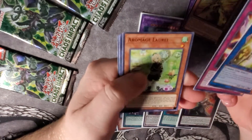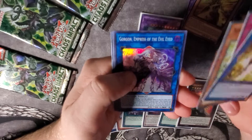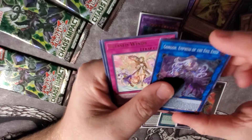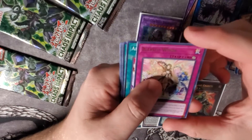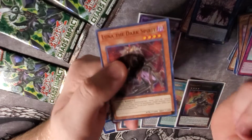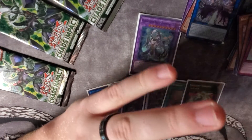Protocol Gardena, Tachyon Spiral Dragon, Aromage Laurel, and a Gorgon Empress of the Evil-Eyed. So I'm pretty sure we won't be getting a Prismatic this box then. Blessed Winds, Aroma Gardening, Battle Ocean, World Legacy, and another Luna — so we have a playset of those. That's actually really cool to have.